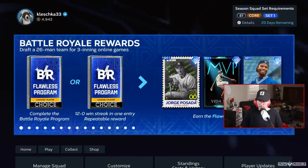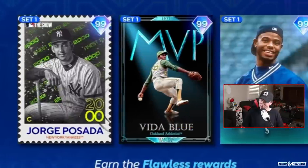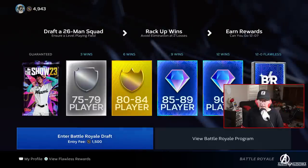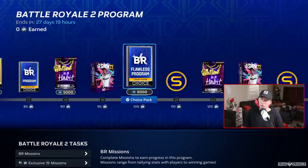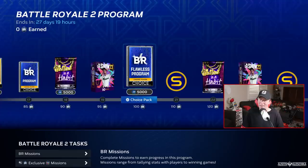Battle Royale rewards: Jorge Posada 99 overall, Vita Blue 99 overall, and Ken Griffey Jr. Charisma, 99 overall. I never play Battle Royale. Let me look at this Battle Royale program — you'd have to get to a hundred Battle Royale points. Since our game ended early, why don't we just go do a Battle Royale really quick?